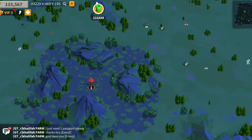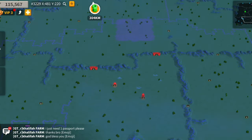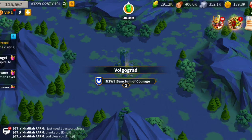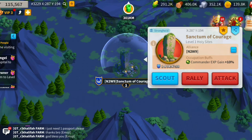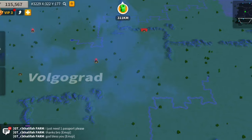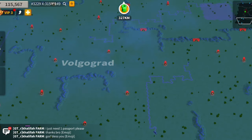Remember there are two sets of sanctums, so be careful. For example, one sanctum here is the 10% commander buff, but if you move slightly over, there is a duplicate sanctum. What you don't want to do is connect four sanctums but not have four buffs — instead you have duplicates.